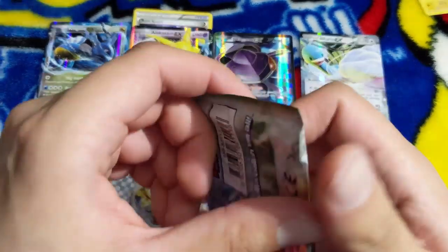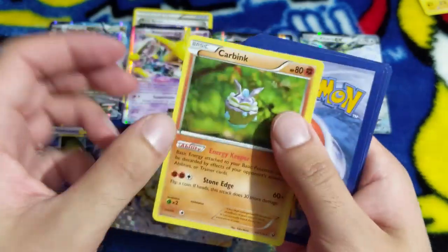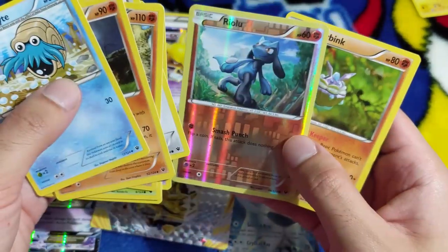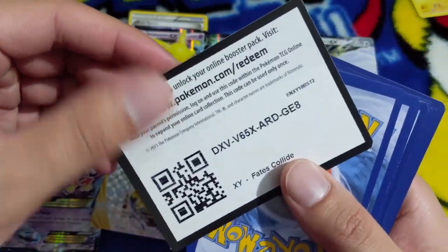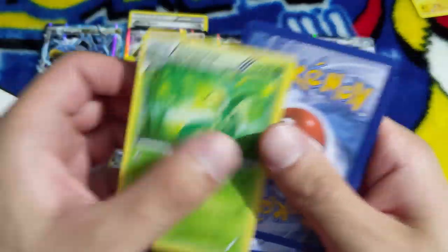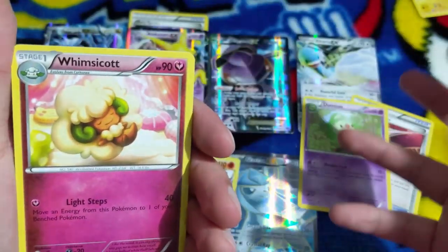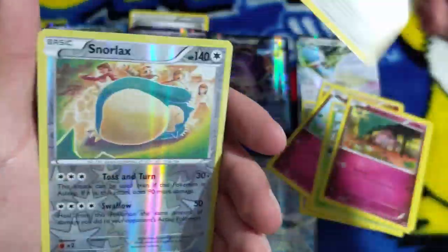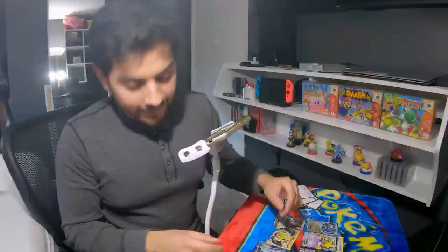Come on, my brain is working faster than my body. Is that it? No way, is that really it? I think we're gonna get that Lugia Break card. Superior holo - here's the last one, we're gonna do it. Devolution Spray, Duosion, Whimsicott, Riolu, Cottonee, Burmy, Snubbull, Bronzor, reverse holo, and Snorlax doing the sleeping fusion dance.